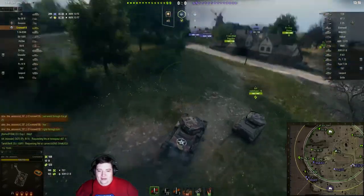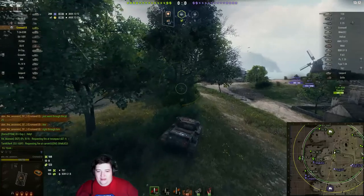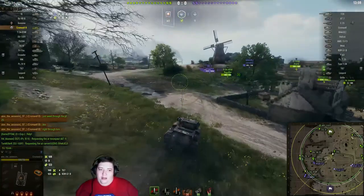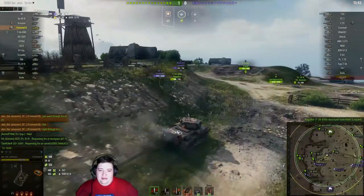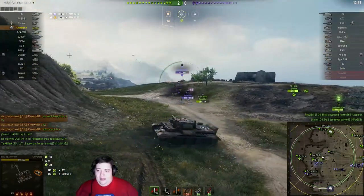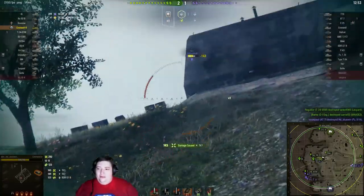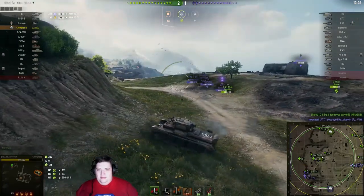It looks like the enemies have a decent push up here and we don't really have anything to counter them. There's a Scorpion way back here, so assuming he doesn't die, he should be able to stop this push. However, it's a Scorpion. Nice shot into 67. I don't know what that 67 is doing.